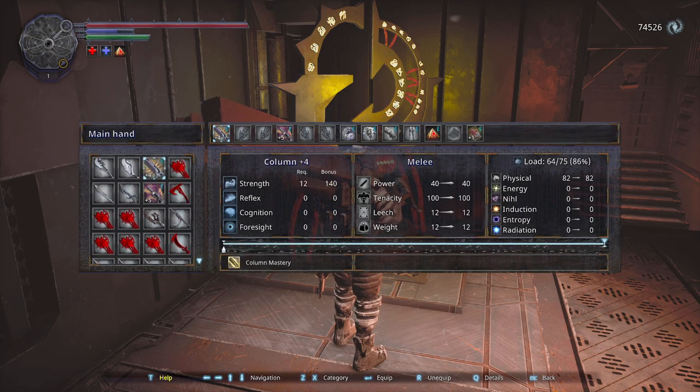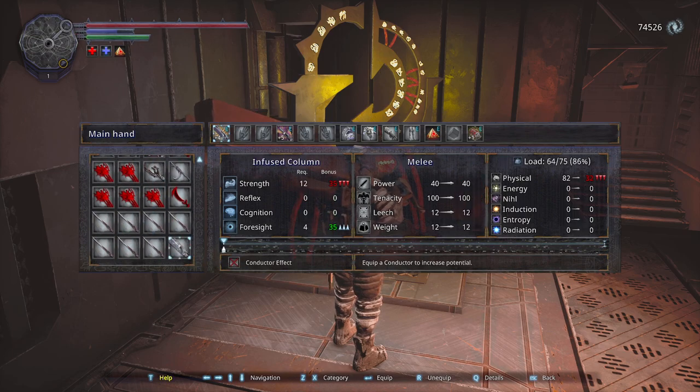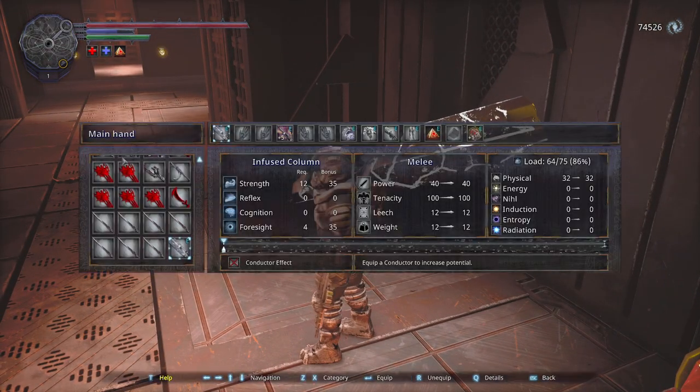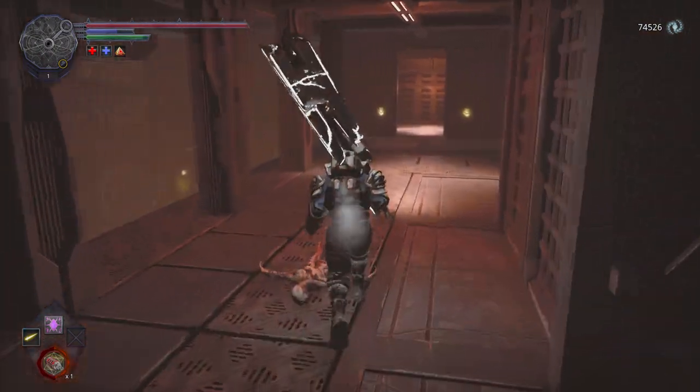As you can see: 82 versus 32. So I guess we just need to equip a conductor and also make it a lot stronger. And I think this has an elemental attack — I'm not sure what it has. Oh well, only physical energy. But again, if we unlock the mastery for it, it will be a lot better.